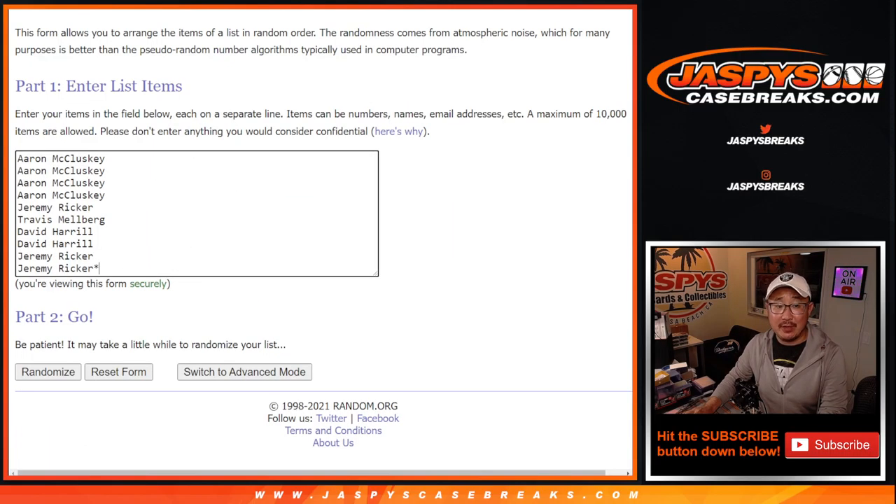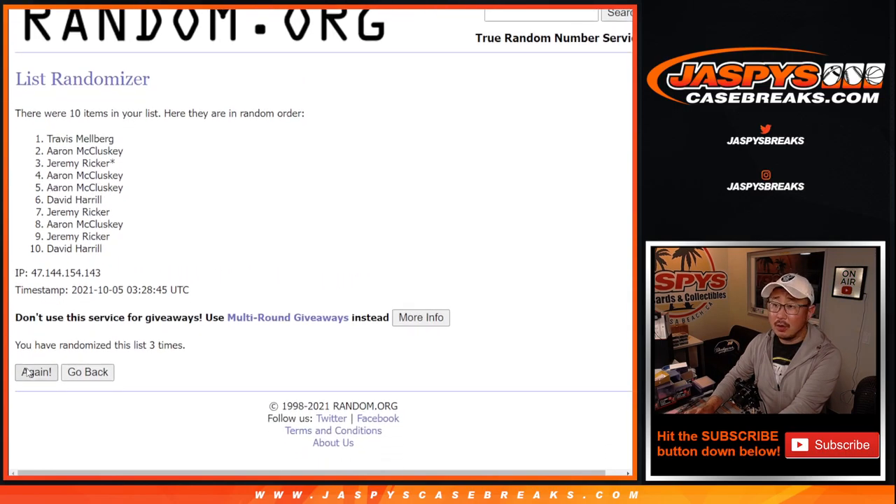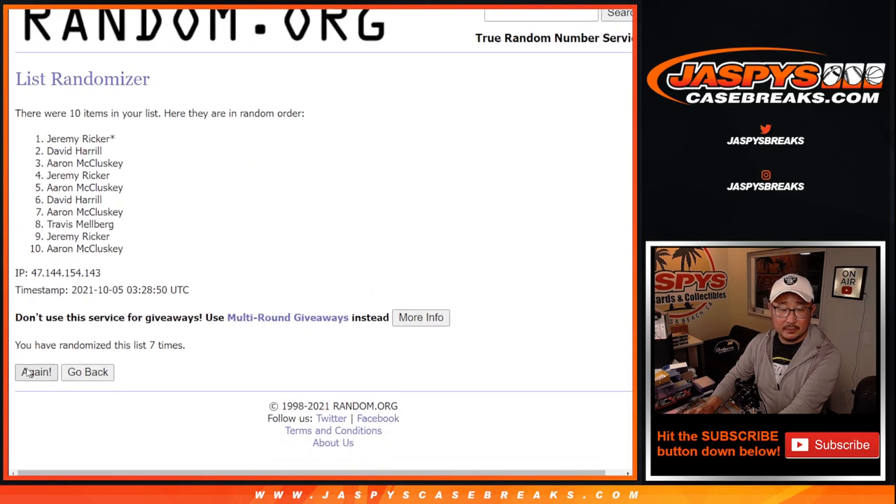Randomize names and numbers — 11 times. 5 and a 6. 1, 2, 3, 4, 5 and a 6, and 11 the final time.